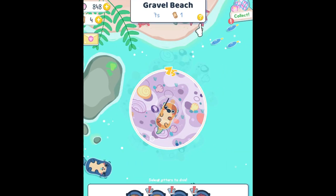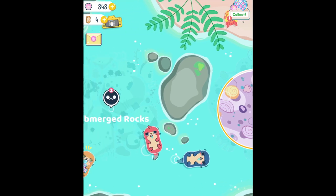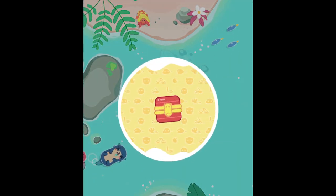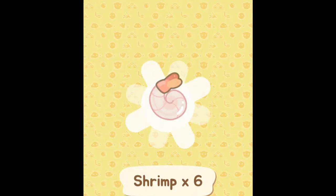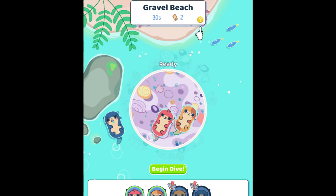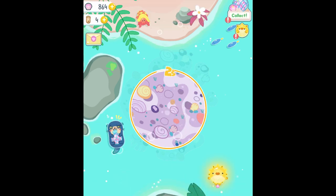So let's do one more mission, and fast forward. There we go — let's see what we got. We got shrimp! So far we only got like food mostly. But sometimes you can get new otters, which would be super cool.